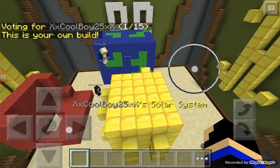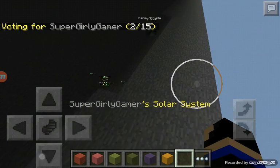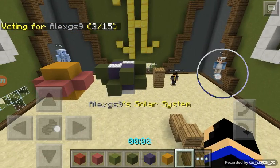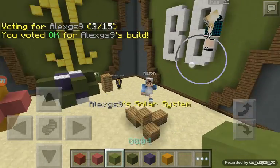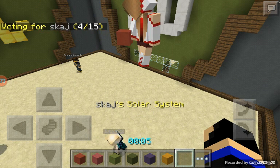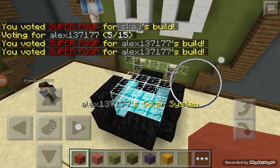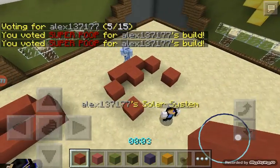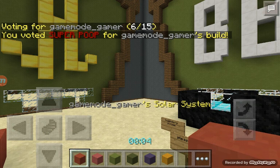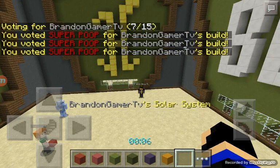I am so embarrassed. I'm not voting, I don't want to vote on things like this. It's okay — it's mini, but it's our solar system. I'll take that. Here comes the super poop — the super poop came down. Dang it, I hate this. I don't know why I voted super poop, sorry. I don't want to vote super poop for every single one of them.